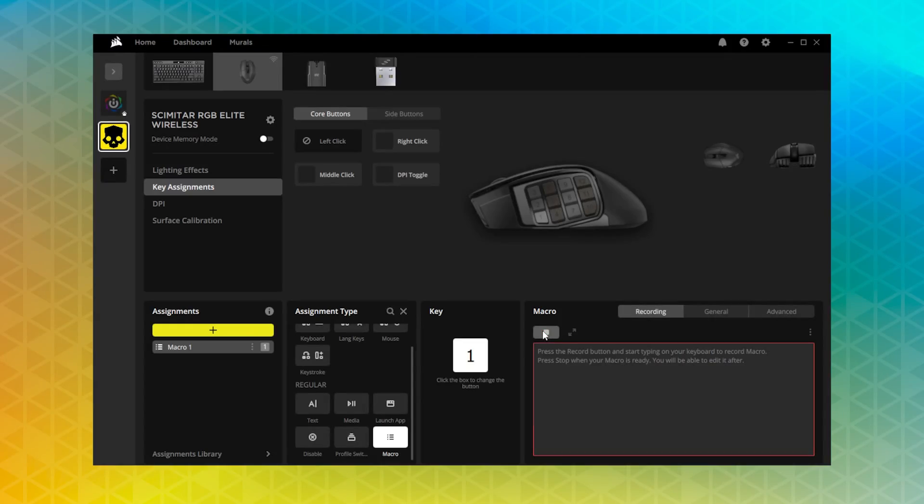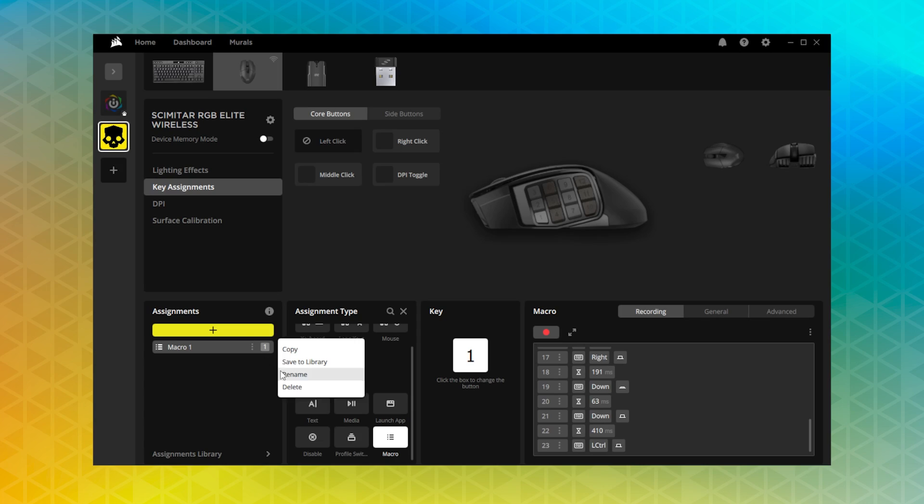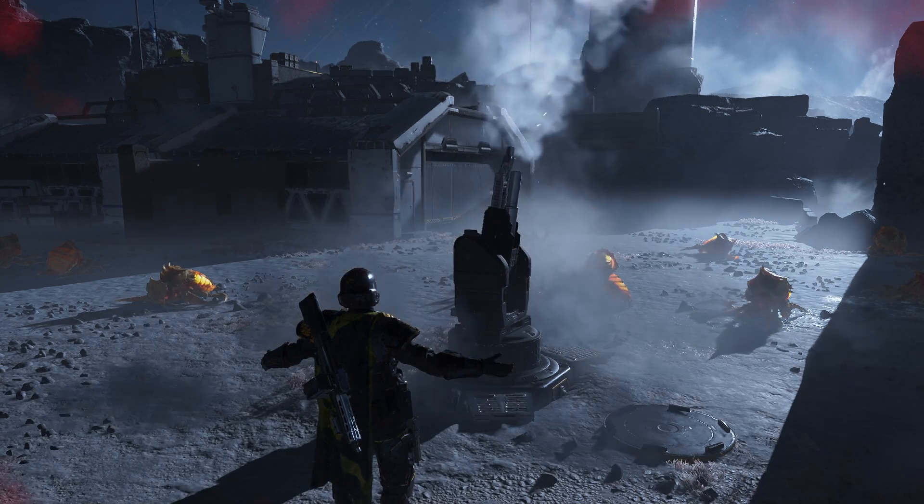Now press the red record button, enter the stratagem code while holding control down, and then release control. Once completed, press the stop button. Now you can call in that mortar sentry with one button press and quickly call in reinforcements when those rounds inevitably kill your squad mates.